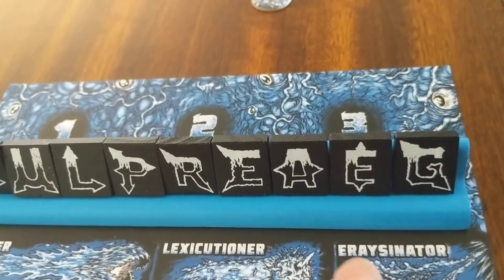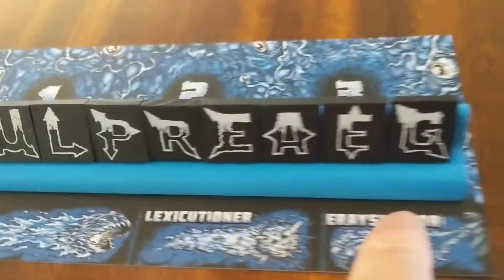The hardest power — if you can use all nine of your letters — is the Erasinator. That one, depending on how many spaces it can travel, will destroy all the letters in that path.